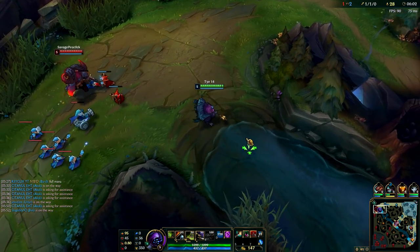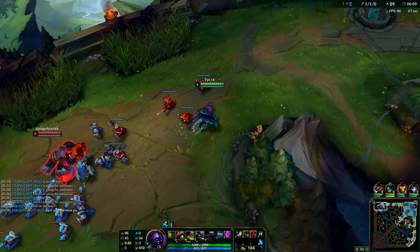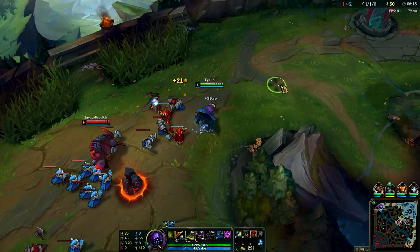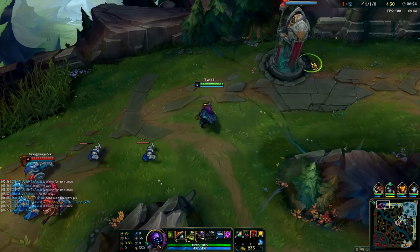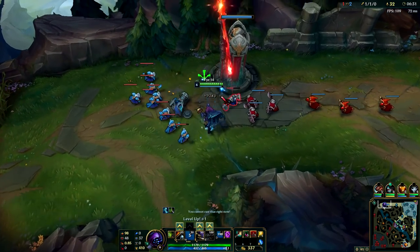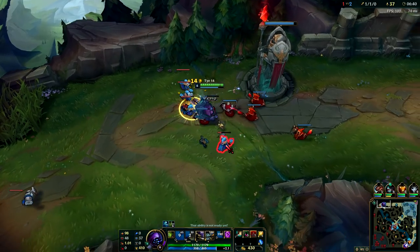So I have a pink ward. I would probably want to pink that bush, but I don't have lane priority because he has all these minions - so that means the lane is going toward my tower. If I put a pink in that bush, then after he kills these creeps his wave pushes into my tower and he can just walk into the river and clear my pink out for free. But he's just going to stand there and not really do anything with his time.